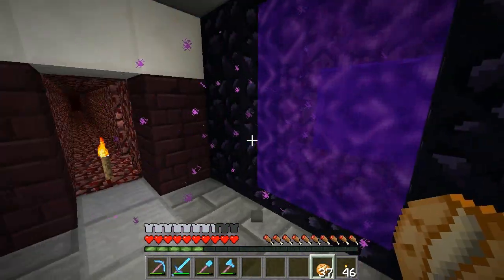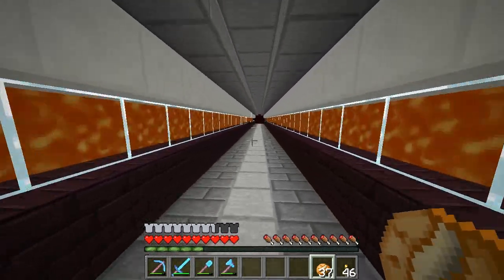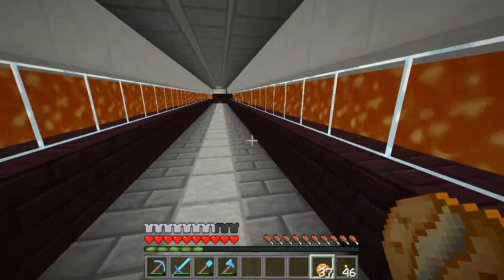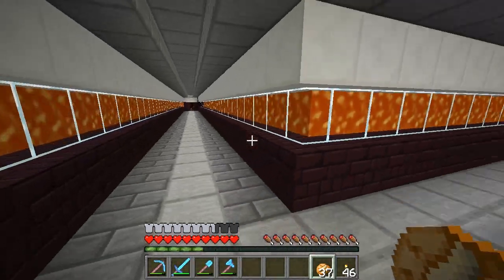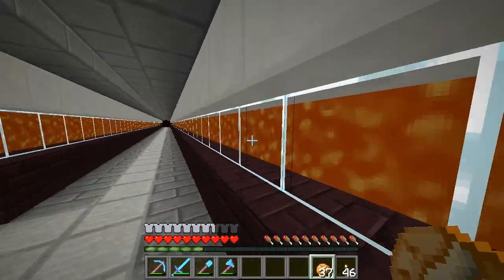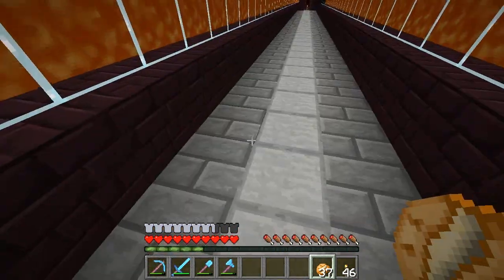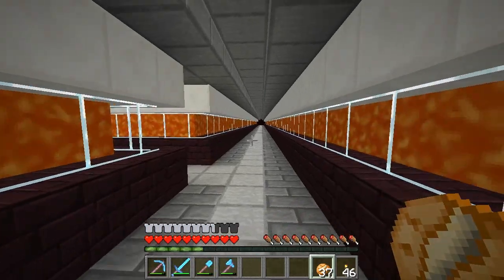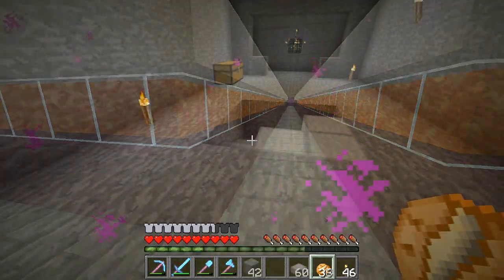I also managed to finish off the nether tunnel. As you can see we have the lava and glass going down here, which I really like. I had the help of Arisia for this main part and I did this part myself. We've got nether brick, slabs, and the lava obviously — it looks pretty awesome, and it actually stops the zombie pigmen from spawning down here, which makes it really great.